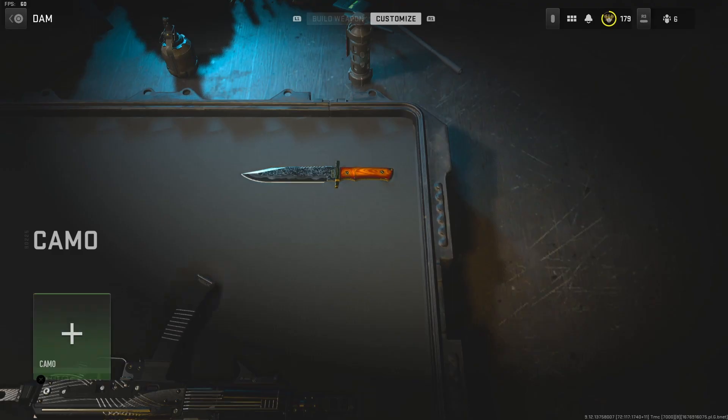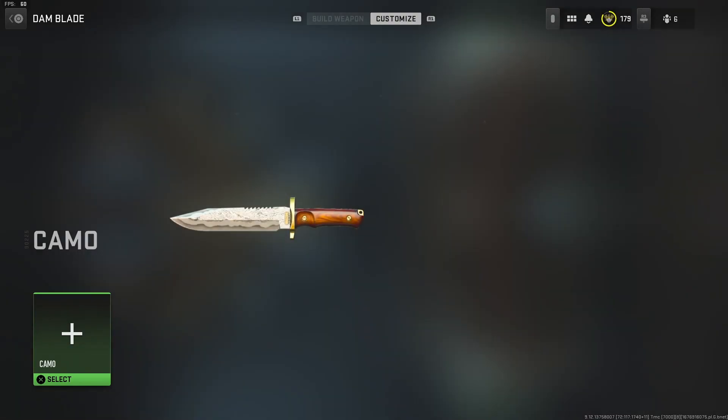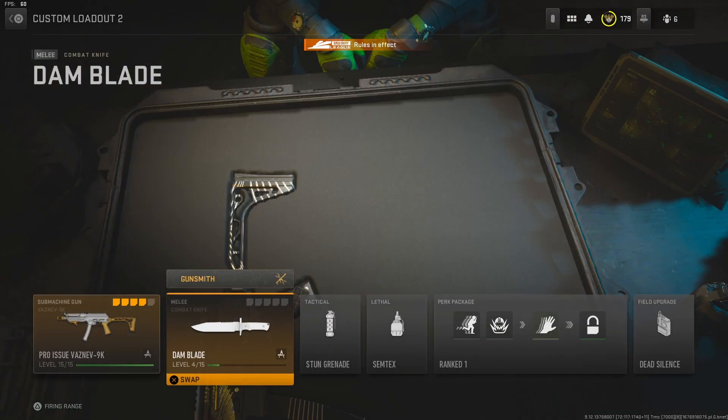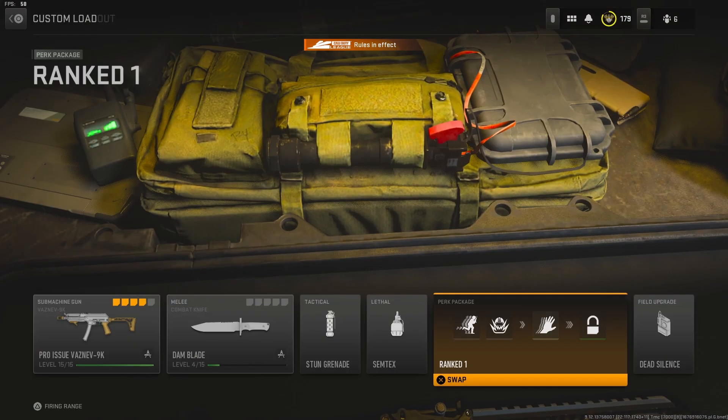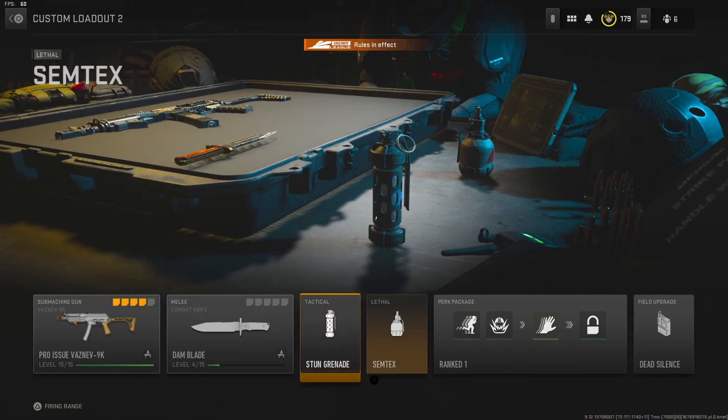I do use the combat knife with the exclusive Warzone 1 blueprint. For perk packages, I use bomb squad and fast hands. And for equipment, stun and semtex.